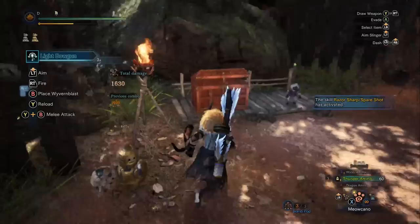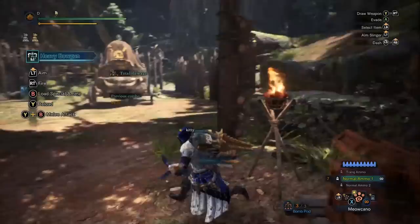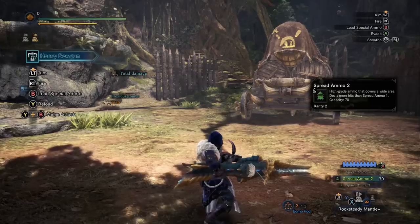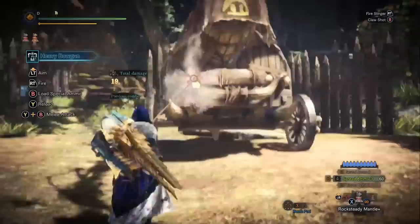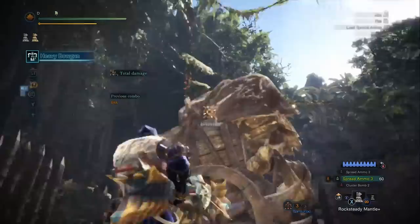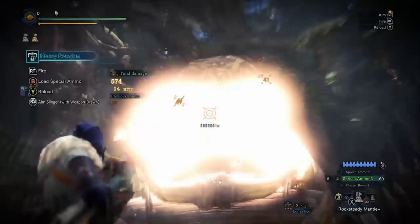Now let's grab a heavy bowgun. We'll use the Loyal Thunder build with Tool Specialist. The reason Tool Specialist is so much fun on this weapon is because you can take the Impact Mantle and constantly cause chaos. This is where the heavy bowgun out-damages the light bowguns. We have Special Ammo 3 and Spread Ammo 3 - the special ammo is Wyvern Heart. With the heavy bowgun, we grab the monster and soften it in one move. Then with Spread Shot, look how much ammo is in the clip - that's Spread Ammo 3, about 8 shots - just crazy damage. None of the light bowguns can compete with that pure damage output.